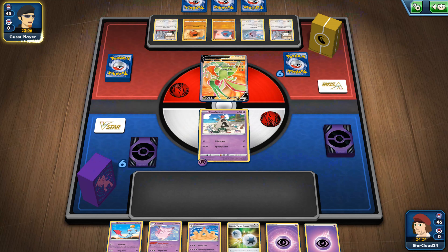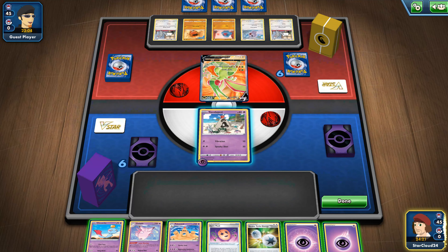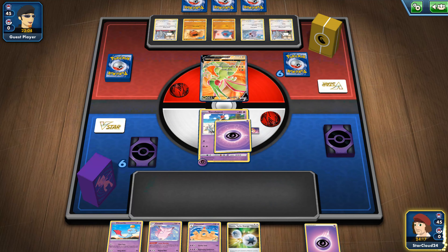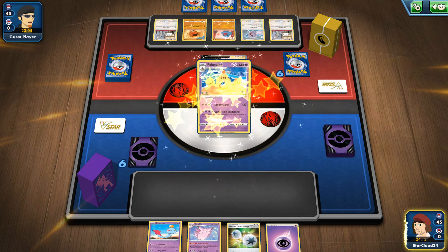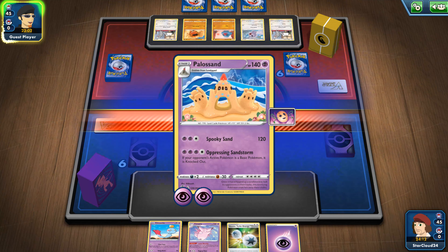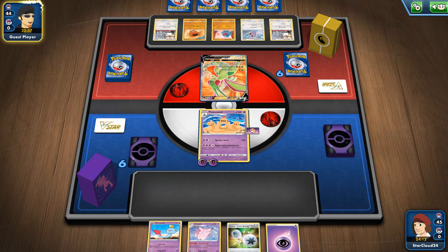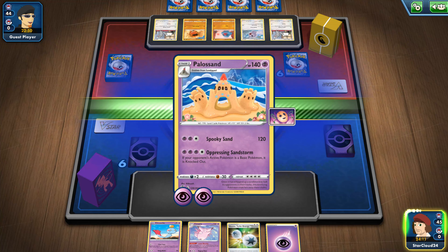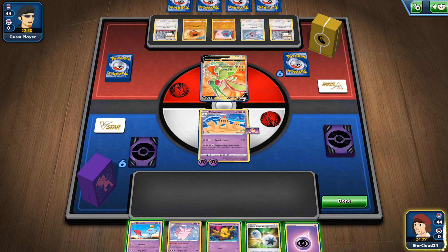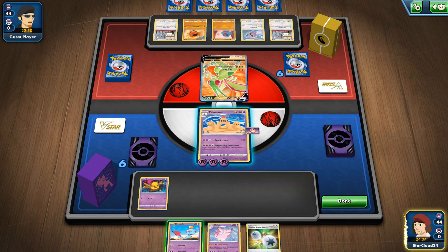So far he only had Pokemon, so he must have energy now — he has no energy. Okay, this is huge. Spirit Mask. Energy, and we will reveal that it is actually a Palossand. I've never gotten to use Palossand's bottom move to instantly knock out a basic Pokemon. If we can do this, this would be massive, and it's looking good. To be fair, we could just do the double turbo.